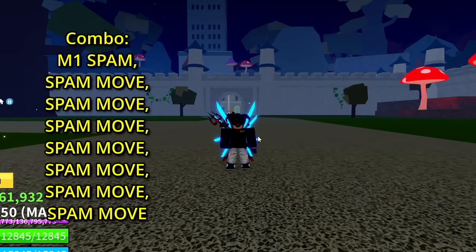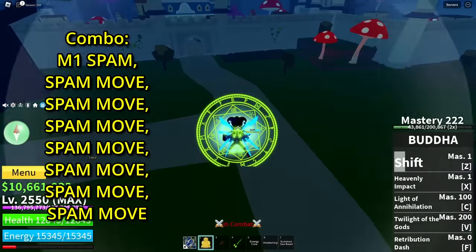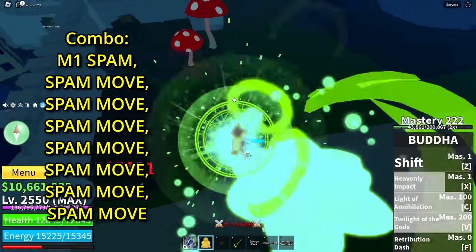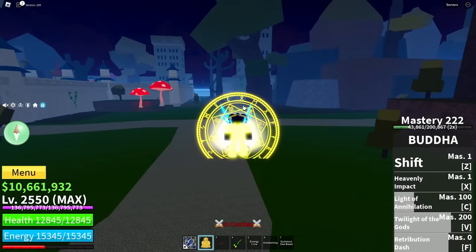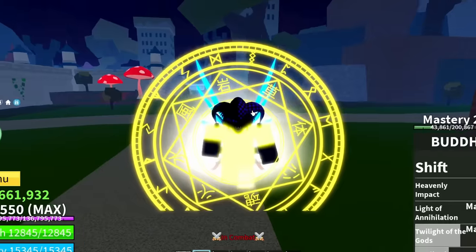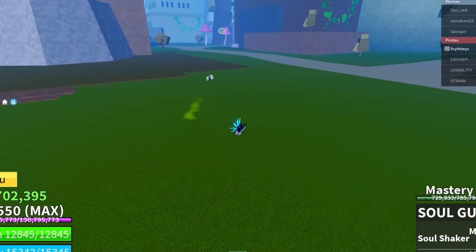Pop the combo up and let's go. Basically if you have Buddha, all you want to do is M1 spam, use your moves — you're gonna just use every move. If you have awakened Buddha, this is all you're doing, and as you can see he's gonna die quickly. With this build you can probably get lots of bounty, but you're gonna be ruining a lot of people's days. Let's just go right into PvP.